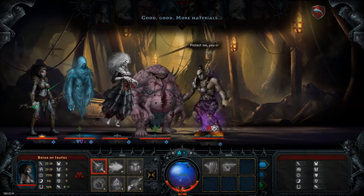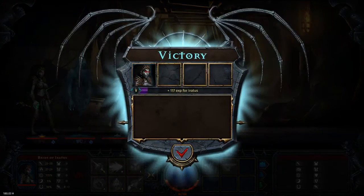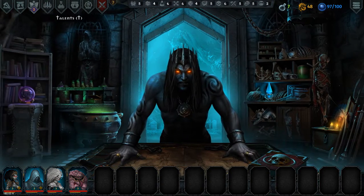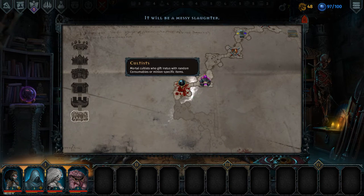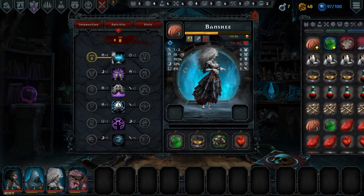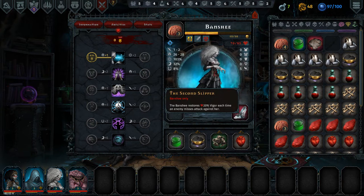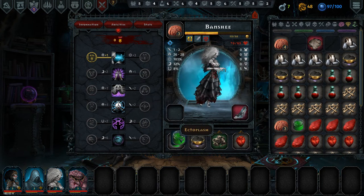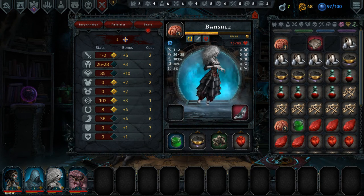We may not use the Abomination for the last fight — haven't decided yet. What we'll probably do is go in and attempt the fight, and if things are going terribly wrong we'll just back out. What we want to do is keep the same comp position the whole way through, except we will be replacing the Bride — I don't think she's a minion you want to take all the way to the end. We got our second class item — it's the Slipper. So that gives the Banshee a little bit of sustain.